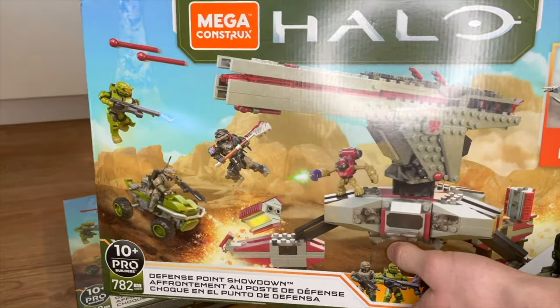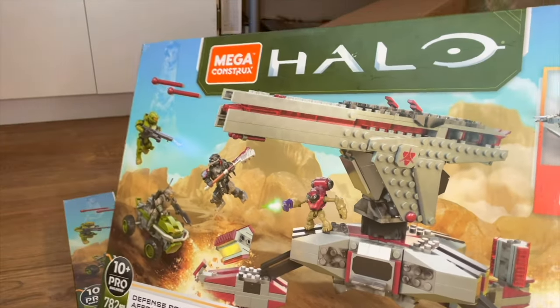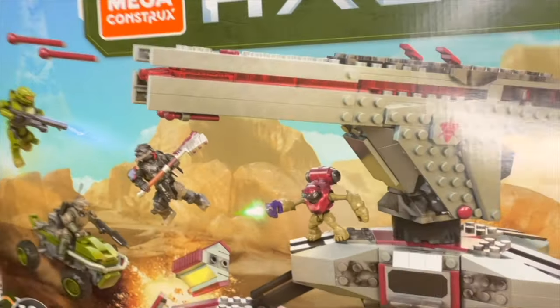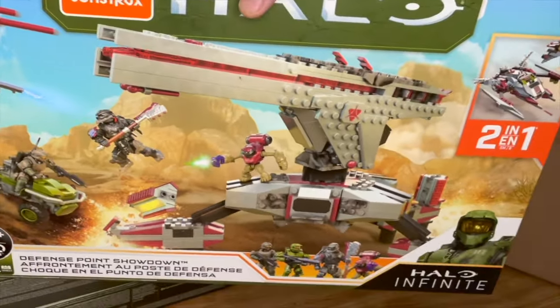782 pieces — you get your Hyperious, your Chief, and a Mongoose. It's two builds in one, really good set. I suggest anybody try to get a hold of this because it's just such a unique piece. The next one I just kind of wanted in my collection — it's not Mega's best work. I think they could have done better.